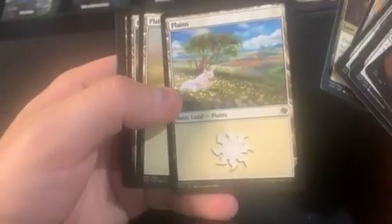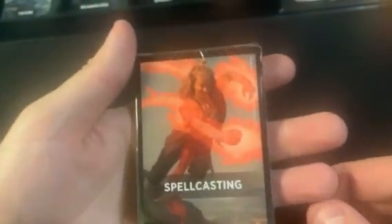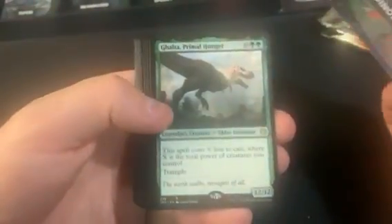I think the basics are worth more than the rest of the pack — it's crazy. Spell casting has been definitely pretty rough boxes. Double Vision as the rare — not really sure what to think of this. A Dinosaurs pack with Galta this time.